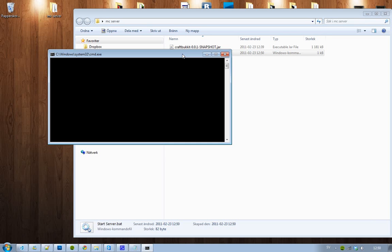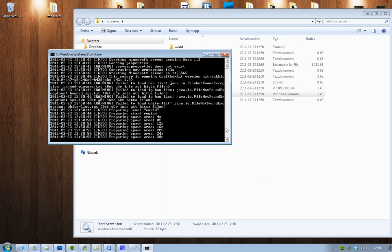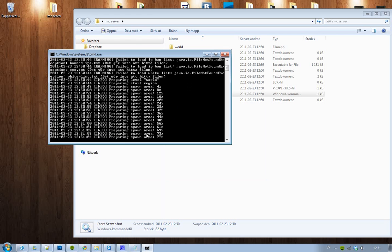Start the .bat file and your little CMD window will pop up and you'll see all this stuff loading. Allow access when prompted. As you can see it's loading up — it's preparing the spawn area right now, so just wait a moment.